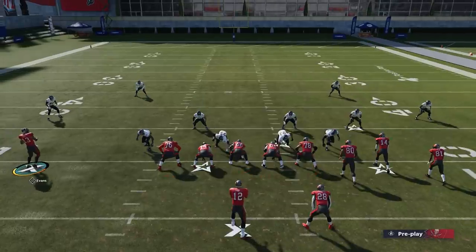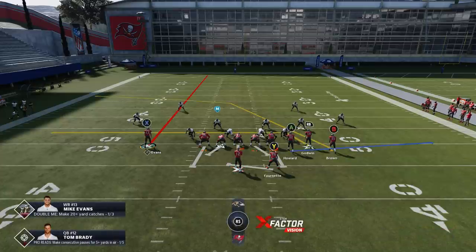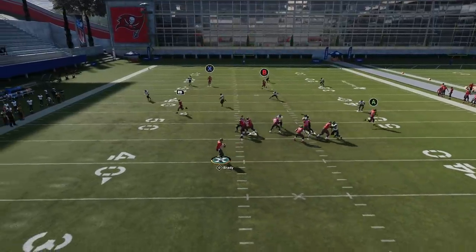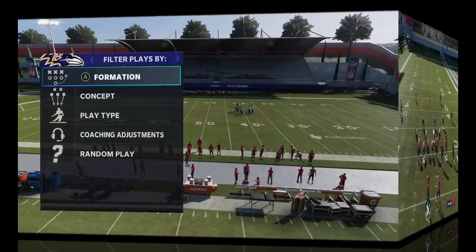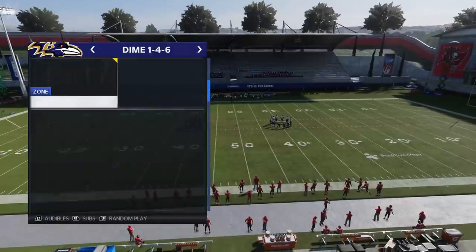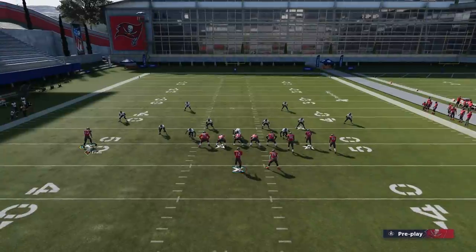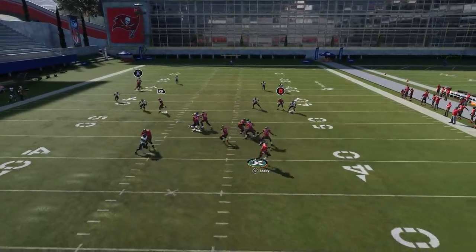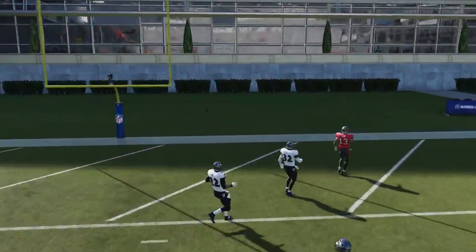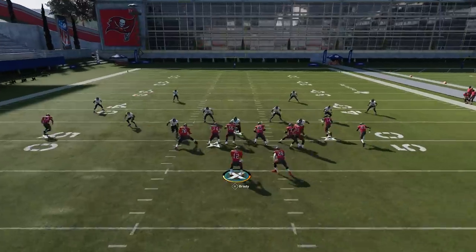I'll do it again. This RB route kind of looks like it's on somewhat of a drag — it's a short route — but you have to drag him. If you don't put him on a drag, the secondary won't react the way they're supposed to. I like to go in the direction of the throw just because it shortens the throw, but you really don't have to do that. You can see how easy of a one-play touchdown it is against Cover 3. Then last but not least, we've got Cover 4 drop — not Cover 4 quarters or Cover 4 palms where they follow. Cover 4 drop doesn't react the same way as those defenses. Pretty much the same idea — I'm going to drag the RB route, then put the B route on a smoke or hitch, and block everybody.